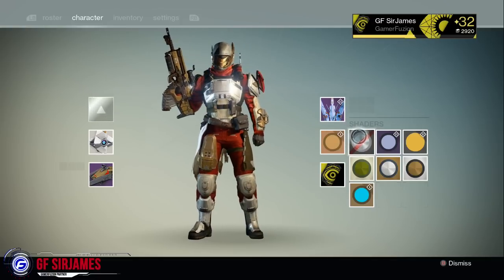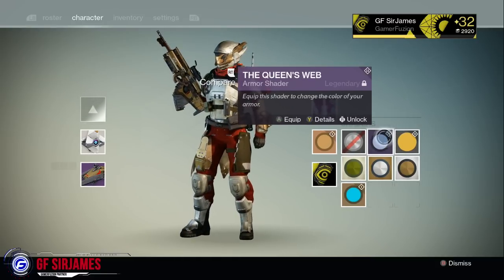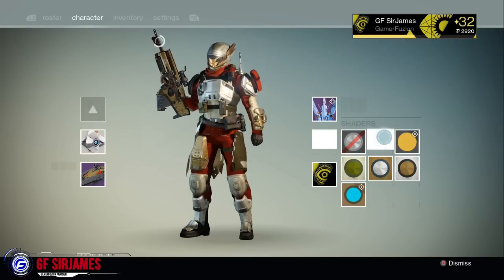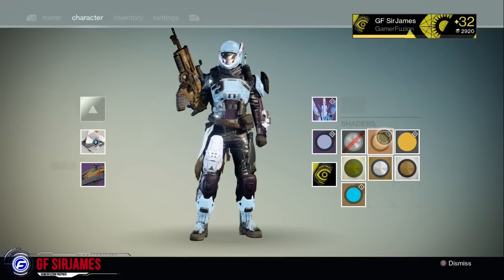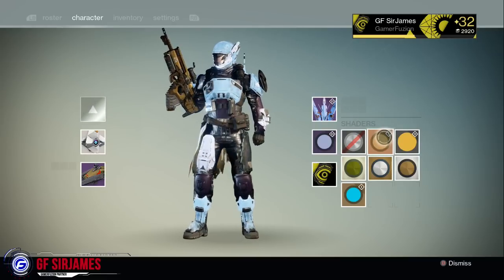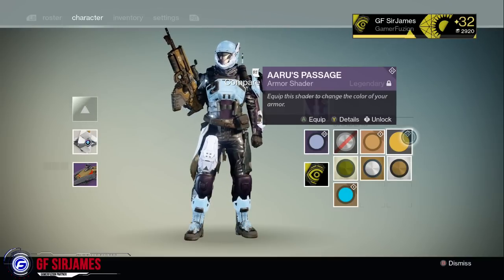Next is the Queen's Web shader, which you can only get by completing the level 35 Prison of Elders. So if you like your character to glow a little bit more and you like purple leather — which is kind of what it looks like — then this is the way to go. Next up is the Overalls Passage, which is a random shader drop in the Trials of Osiris.